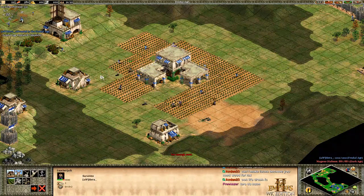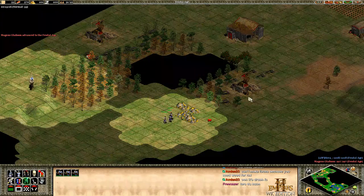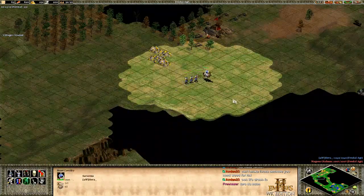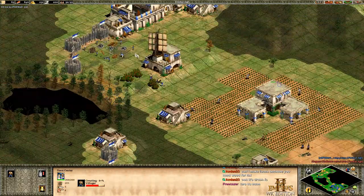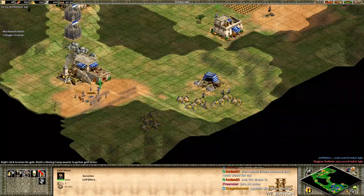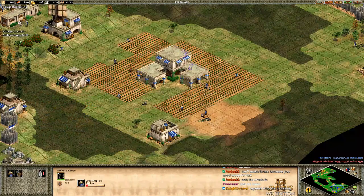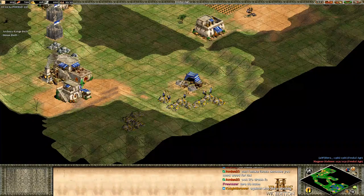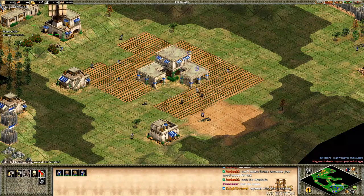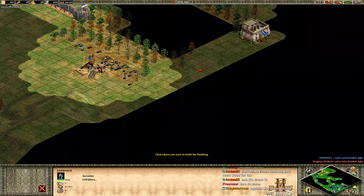Food count is still low, so seed one more farm. In a regular game your drush will probably be cleaned up by now, so just scout around with your scout — try to keep it alive, you don't care about the militia. Send a couple more villagers to gold, continue walling when you can. Click up as soon as you can afford it. I clicked up around 14:10, I'm fully walled, and I have one range so far.